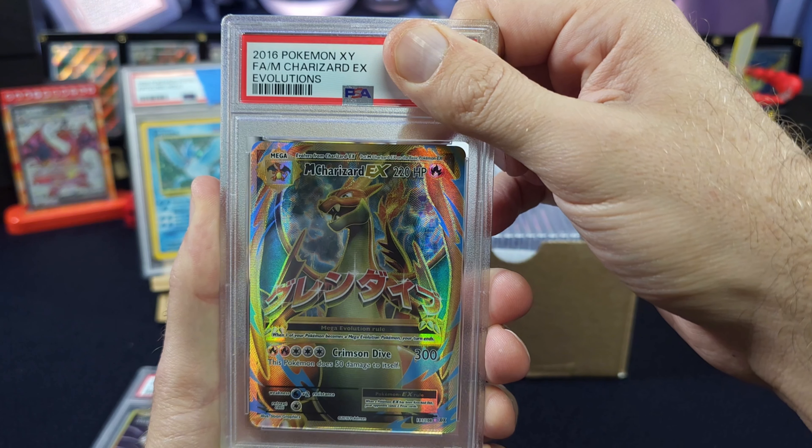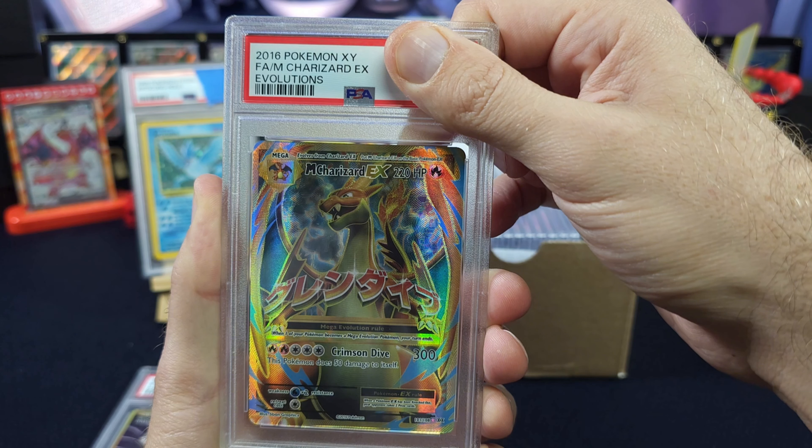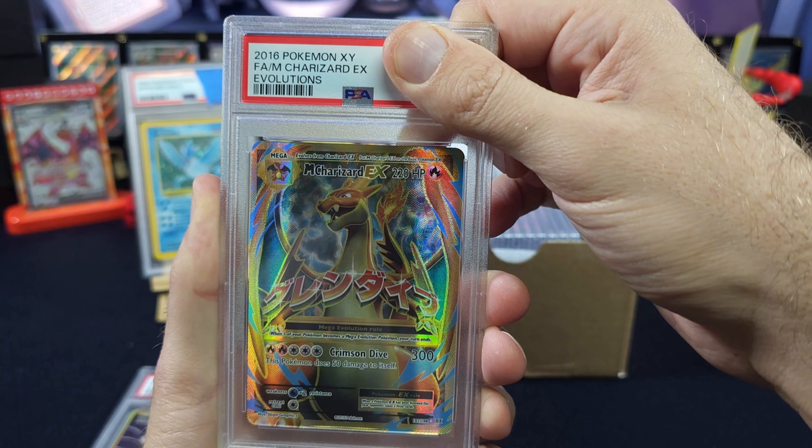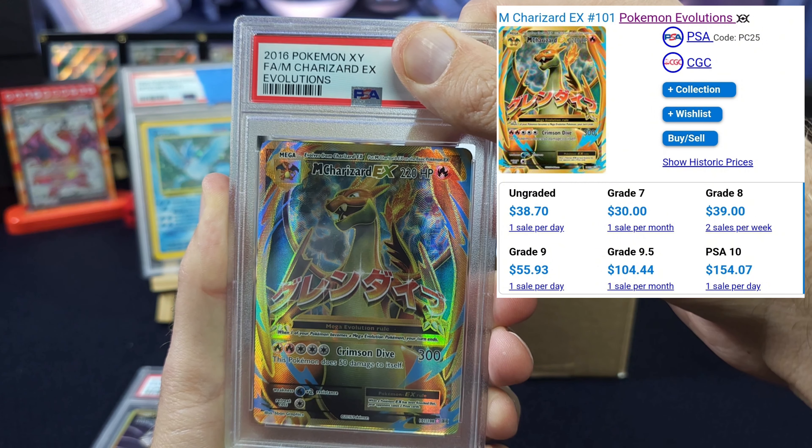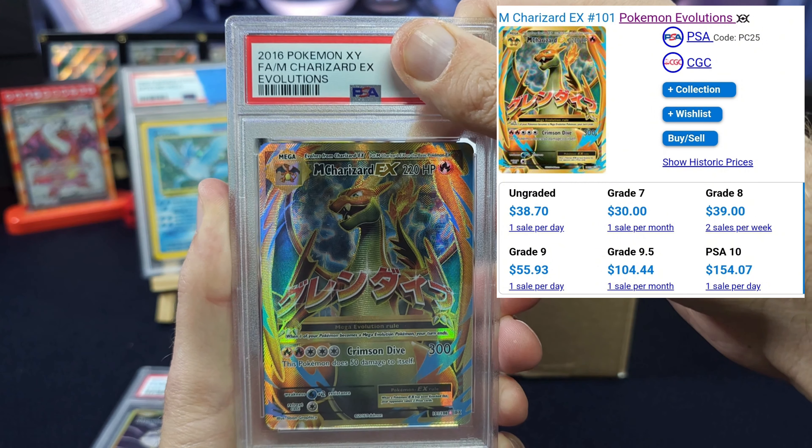Here he is — the third-best, because you've got the reverse holo and the holo. Grade 8 is 40 dollars, grade 9 is 55, PSA 10 is 155 dollars. Can we go three for three? Three, two, one — oh! Well, we did pull it a really long time ago. That's still 40 bucks — encapsulated Charizard forever.